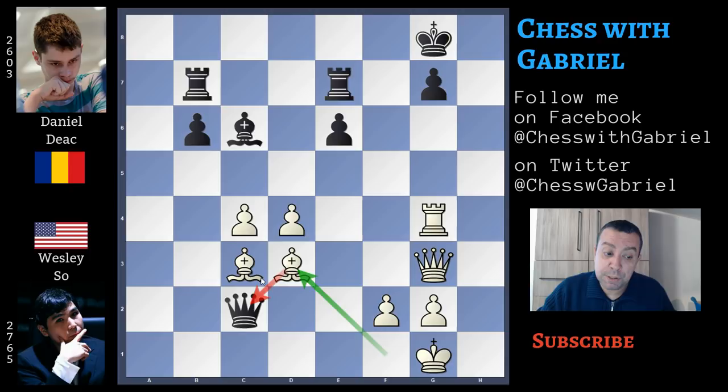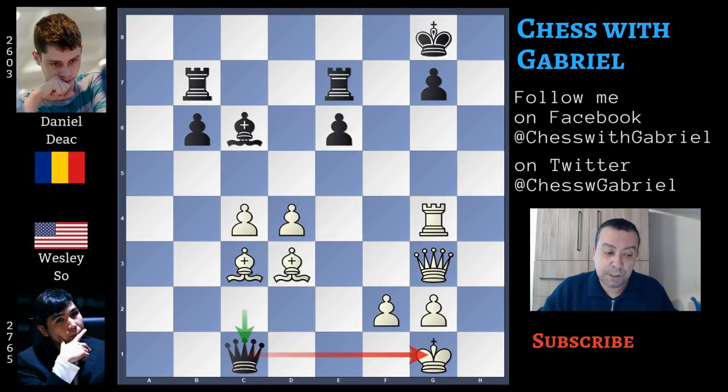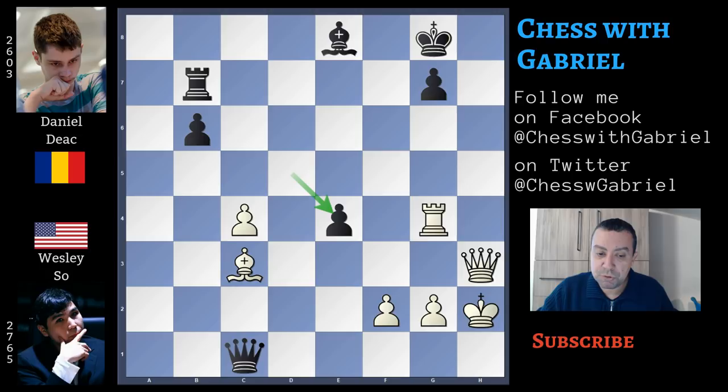Of course the queen can't capture on c3, because after bishop to a7 check, the queen is lost. So after bishop to d3, queen to c1 check, and king to h2. Bishop to e8, and e5 increases the power of the dark-square bishop. e captures on d5, queen to h3, and the queen supported by the bishop wants to give back the exchange — but this is not enough, because it's too late. Bishop captures, d captures, rook to h4, and after calculating a bit, Dick resigns. The attack is unstoppable.